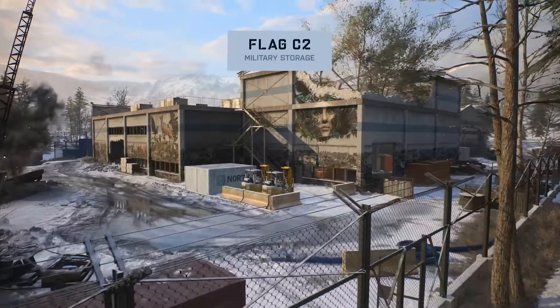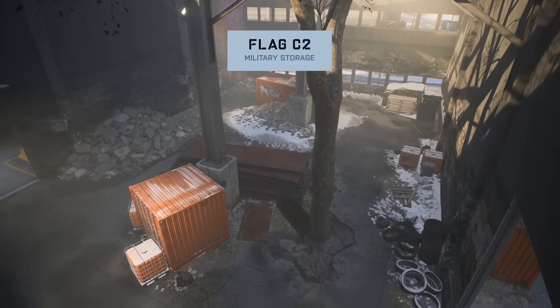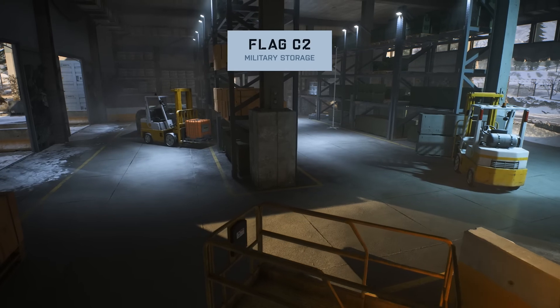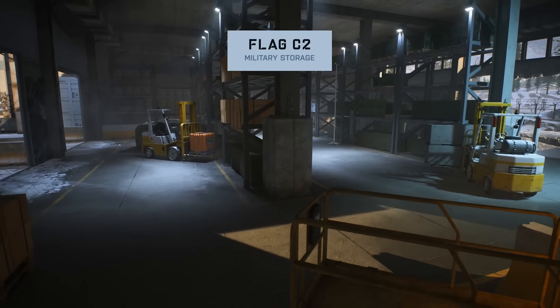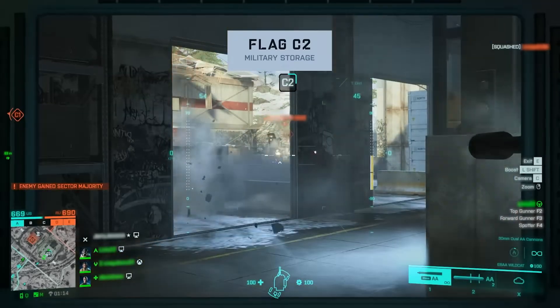Continue south to C2, the military warehouse, with Watcher 6, as this objective is a much tighter combat area. The interior offers large concrete pillars separated by high shelves and low indestructible covers, making two distinctive spaces to face any foe.